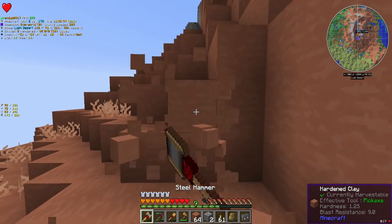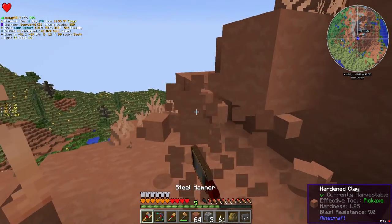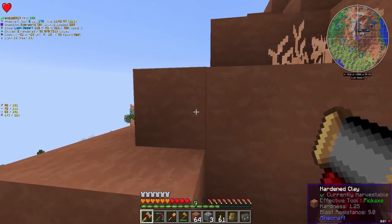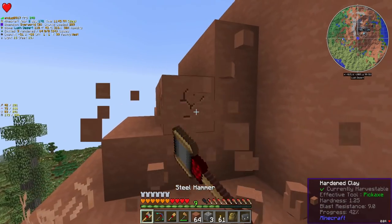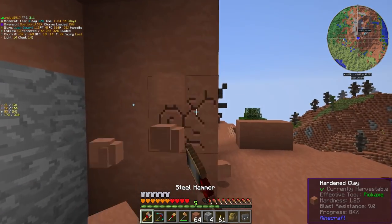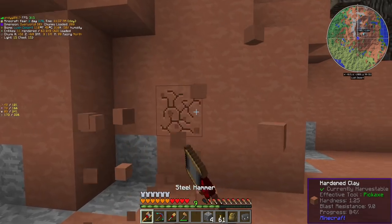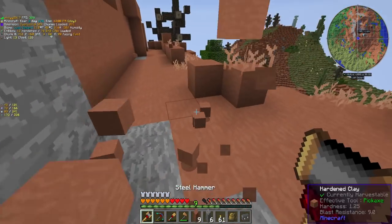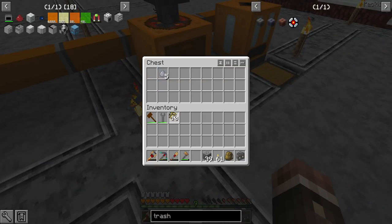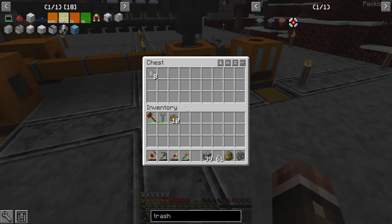There are definitely better biomes to get clay from than this one. This is a lush desert, and you go to the hills on top of it. I believe the mesa biome is one where the hills are entirely made out of blocks of clay, which makes it much easier. But for now I only need a couple of stacks of this stuff, so this will do the trick. This is a pretty fast process to do in the macerator, so I'm gonna just do it here.